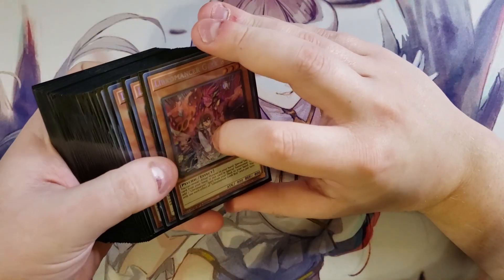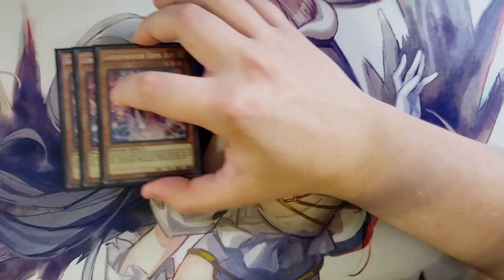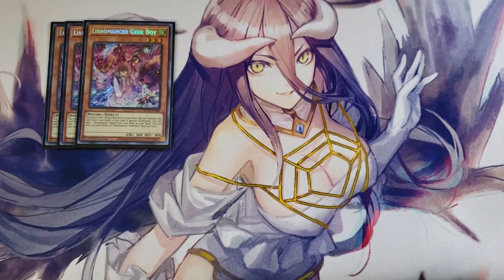First off, we're going to be playing three copies of Libromancer Geek Boy. This card has a really amazing effect where you can reveal a ritual monster in your hand to special summon this card from your hand. And if this card is special summoned, you can add a Libromancer spell from your deck to your hand, which is a great effect because it gets us to one of the most powerful cards in the entire deck.